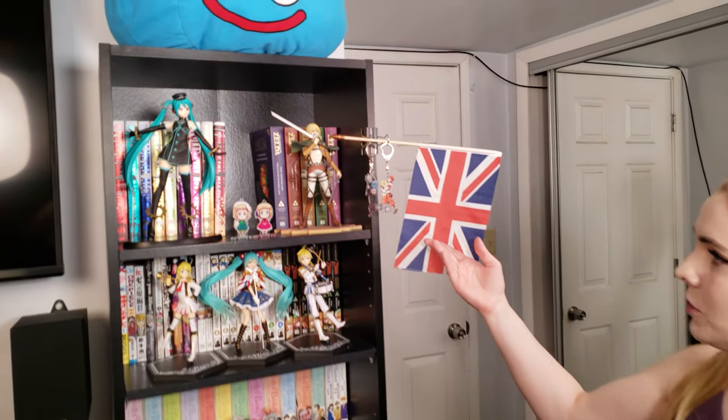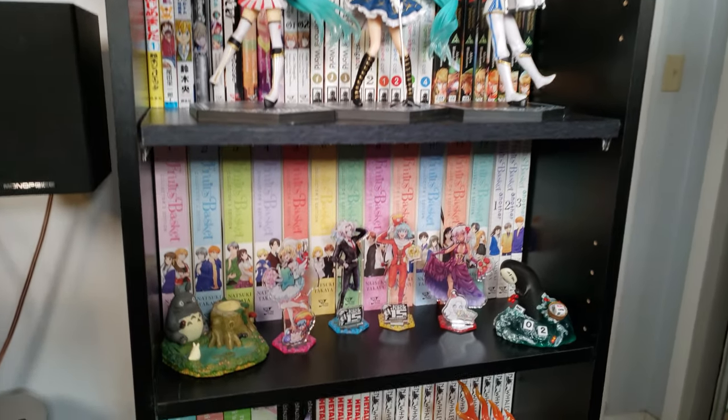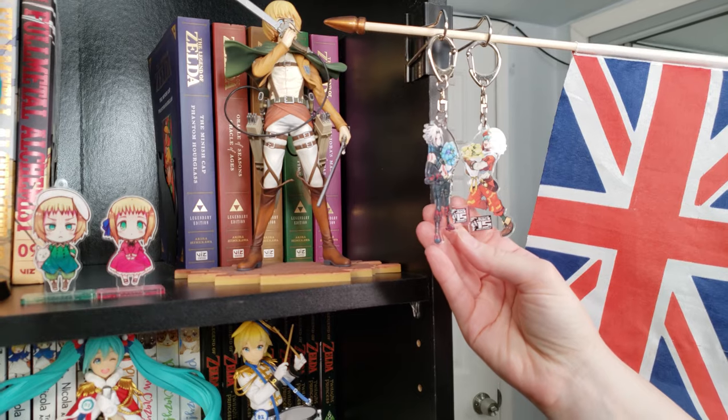Now we are in the bedroom where the figures originally started before they crept into other areas of the house. Starting off with this bookcase, which used to be dominated by manga but has now been conquered by figures as well as some acrylic stands and keychains — we have some .hack keychains right here of Haseyo and Kite.